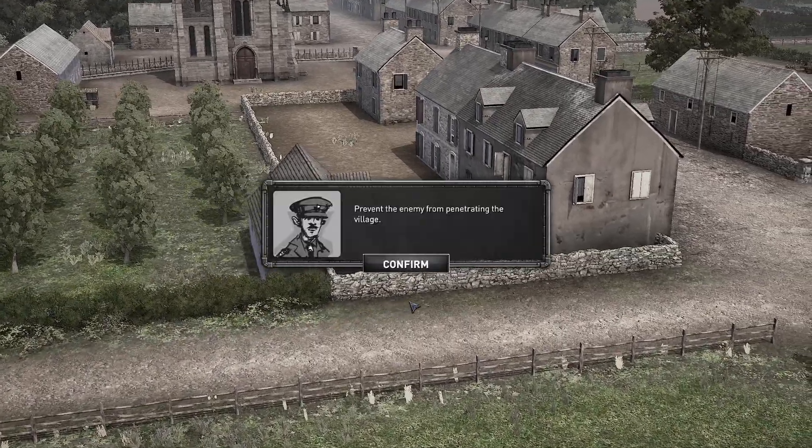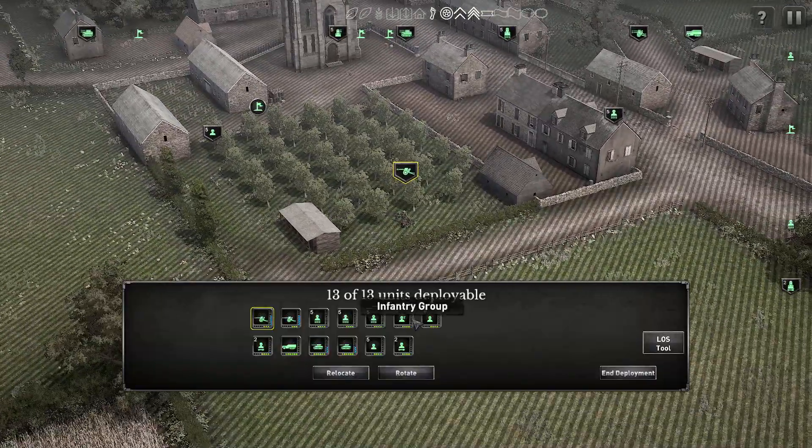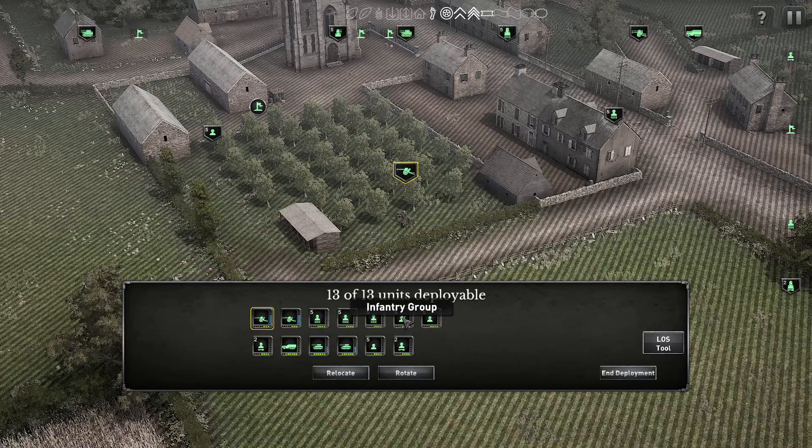Let's check the tips. D-day plus 3, 1200 hours. Canadian progress has stalled but in their center a single salient protrudes into the German lines. The SS must launch newly arrived armor straight into the action. With little infantry support the German tankers must rely on their new machine to batter the Canadians. The mission is called 'Lessons from the East' — prevent the enemy from penetrating the village. So we are defending against armor — Panthers.